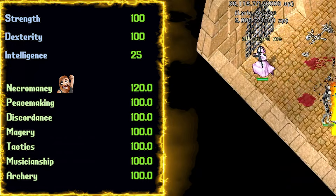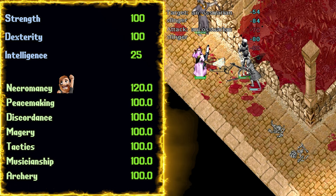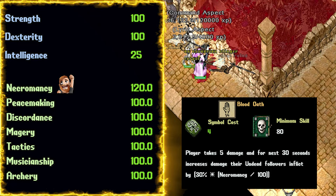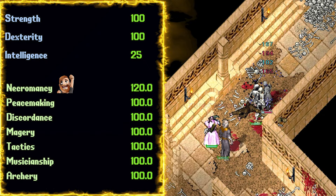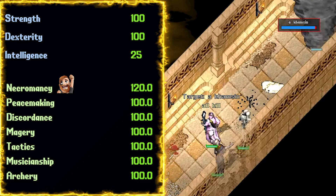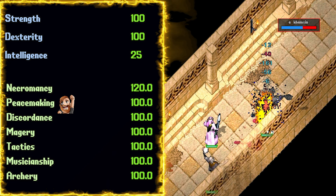Necromancy at 120. We're going to go with 120 Necromancy for big hits with Pain Spike, stronger summons, and a higher rune pool for more Vampiric Embraces. I like to keep Blood Oath on Autocast to keep my pets doing maximum damage. 100 works as well if you don't have the 40,000 gold or so per skill scroll to shell out, but obviously more is better. The trick to this is using Wither, which reduces non-damaging spells' mana cost, allowing you to summon an elemental at only 25 mana.